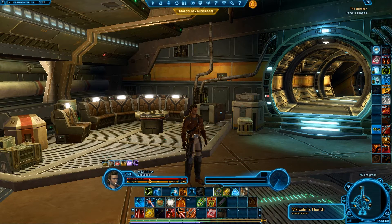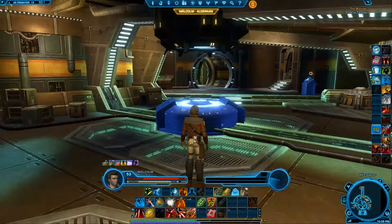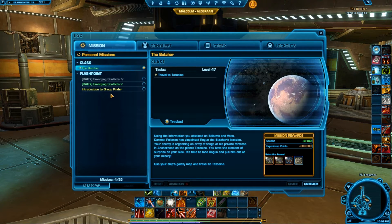You may also notice my health's jumped up to almost 24,000 there, and Risha's is just over the 20,000 mark. I've equipped all my level 23 item modifications and given my level 51s to Risha. Basically we're ready to kick some more ass. We're on our way now to Tatooine to find one of the safe houses of Rogan the Butcher. Apparently he has a private fortress in Anchorhead — that's the spaceport town of Tatooine.